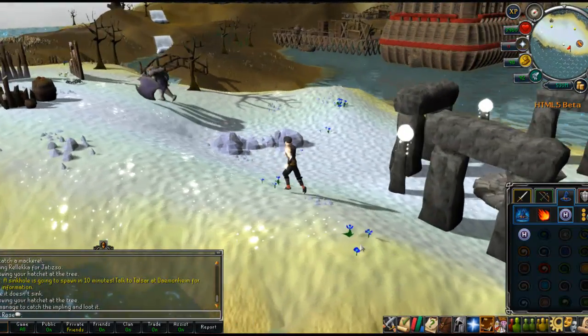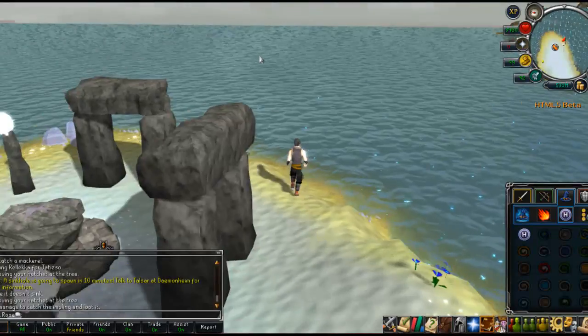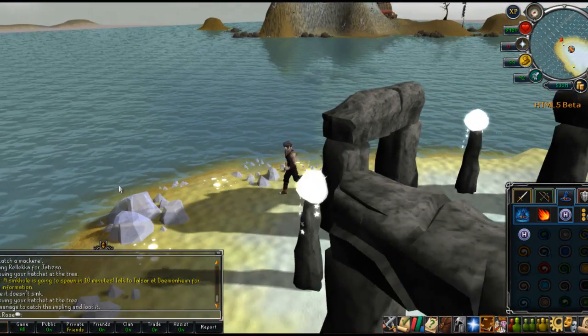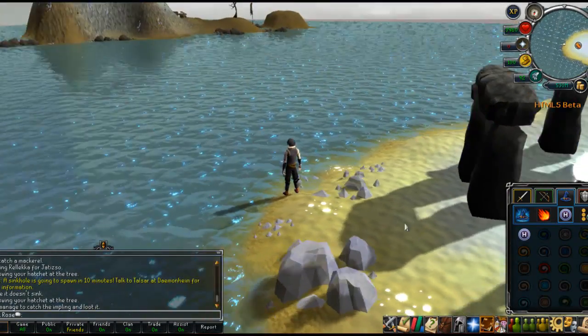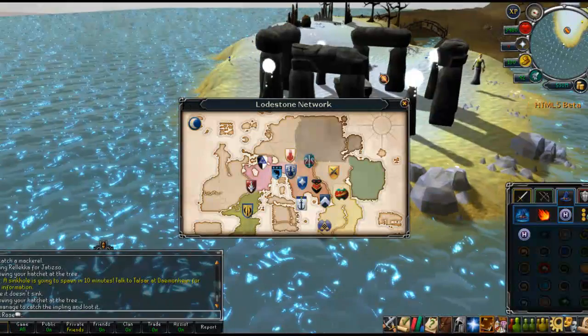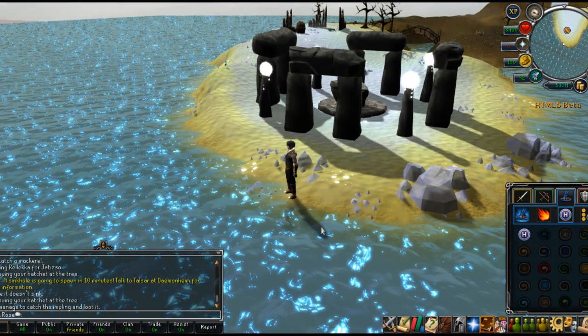I don't even know what island that is over there. I'm guessing it's a magical island full of mischief and wonder. This altar doesn't have a glow either. Let's go to the bandit camp — I never went to the desert yet. Hope I don't die. I really don't care if I die — actually, I'm going to lose my strawberries. I don't want to die.